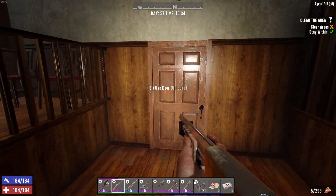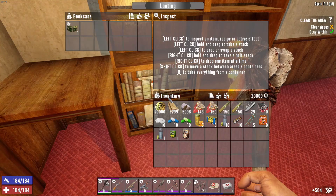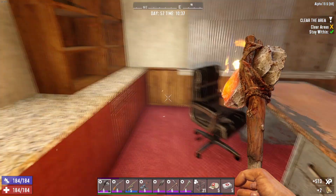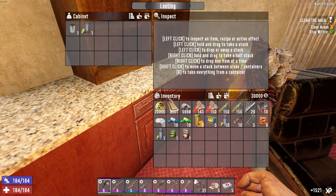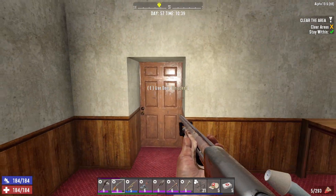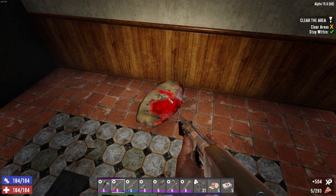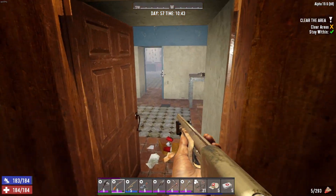Looking good. Let's check this out real fast. I already know how to do that — nothing there I need. This door's unlocked, this must be a holding area. I don't need any of those. Here's the open door, let's go.